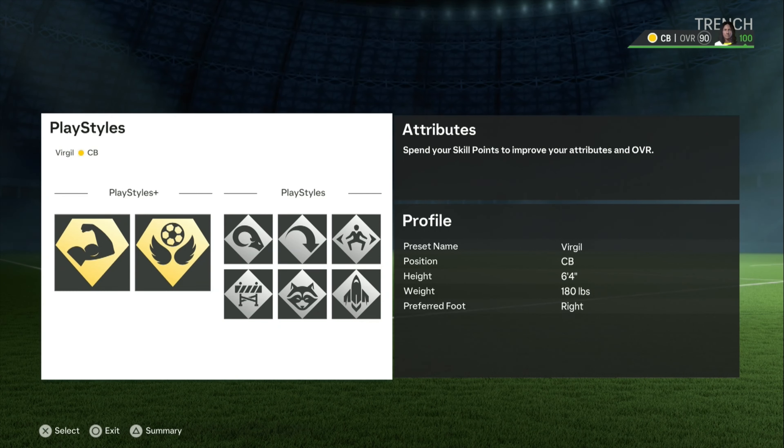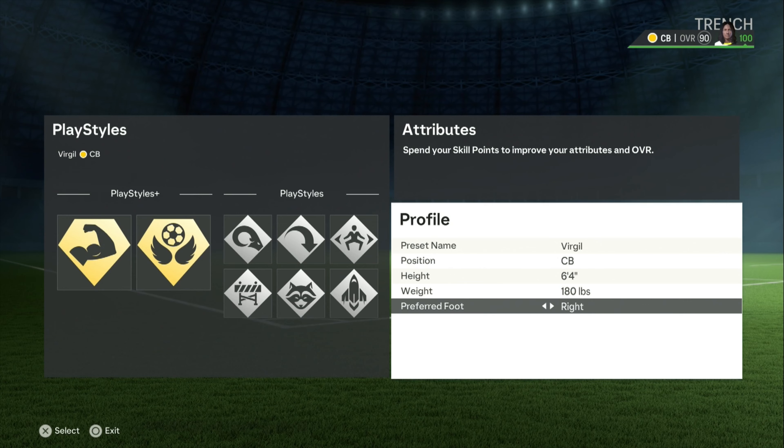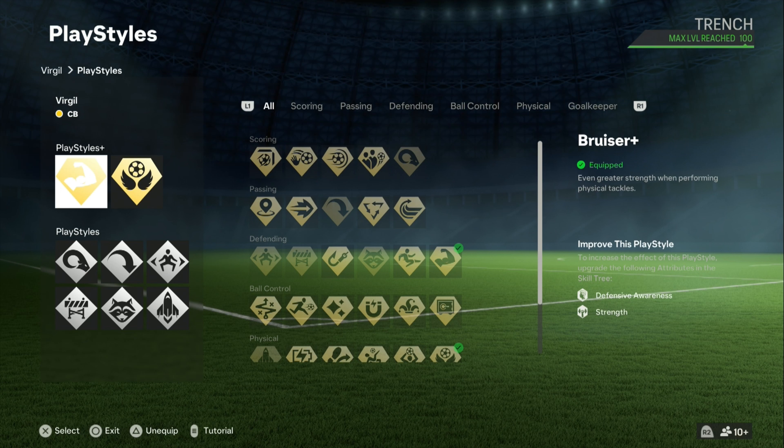Welcome, my clamp gods. This one I'm giving y'all the Van Dyke build, which is also one of the most toxic cards in Ultimate Team — the gold card is super toxic. Today we're matching them with the gold card but it's gonna be a little bit better. He is 6'4, and we went with the same 6'4, 180 pounds center back, so it's not gonna affect your pace or the jumping or anything.